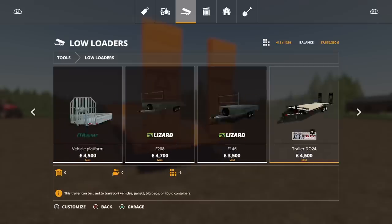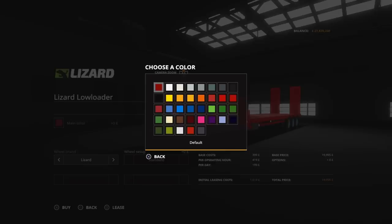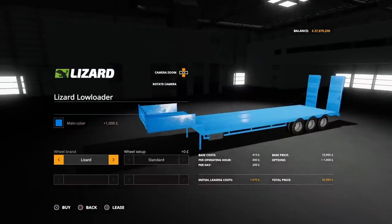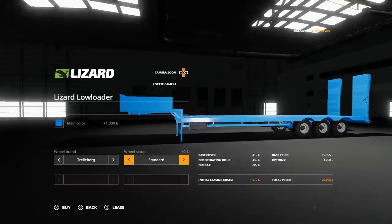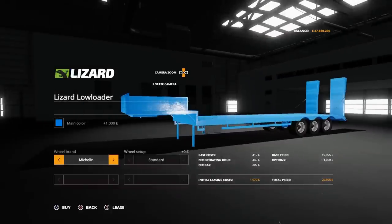You'll find it under Tools, under Low Loaders. It's $19,995 to buy and uses four slots. You can choose any main colour from the palette. For tyres you've got Lizard standard or doubles, Trelleborg twins or standard, or Michelin standard. So you don't have to have twins if you don't want them.